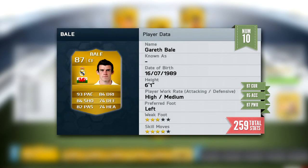At number 10, we have got Gareth Bale. The way I calculated all the stats was by adding the curve, the free kick accuracy, and the shot power together, because they are the key three things you need in a free kick taker. That brings Gareth Bale's total stats to 259, placing him at the number 10 spot. He looks like an absolutely insane card — I really want to try him out.